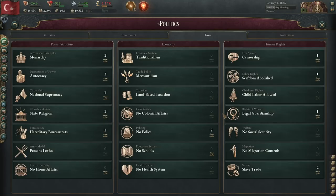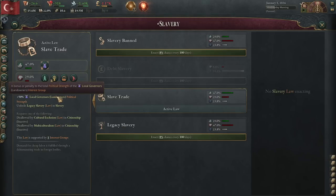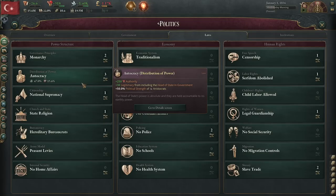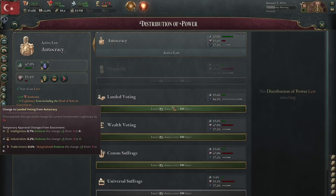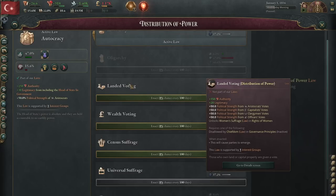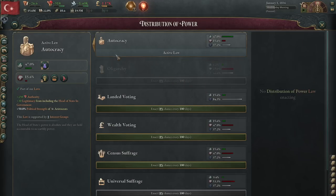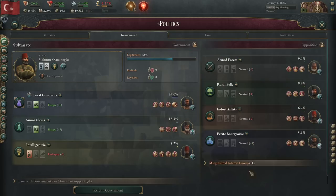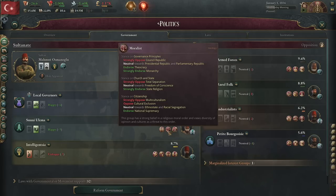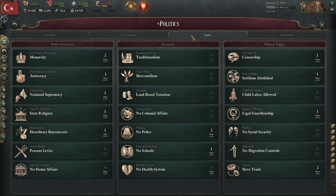First things first, we want to start trying to change the laws. The Ottomans have slavery, which is a problem because you can't get rid of it early on, and it gives your landowners tons of political power — they are going to be your main opponents. The easiest way to break their strength is to change from autocracy to landed voting. If you change to landed voting, then everybody in your lower pot gets a vote, and your capitalists, clergymen, and officers get more of a vote than just your nobles. So first, we're going to add priests to the government — they support some basic reforms and strengthening them weakens the local governor's clout just enough.